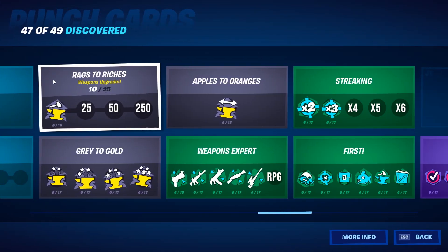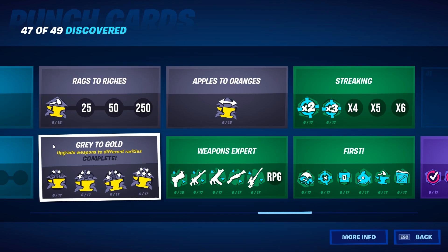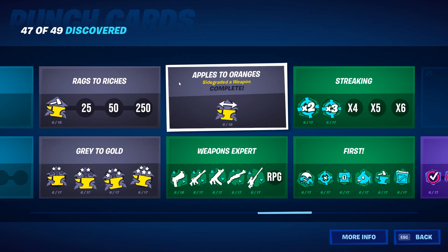The next cards are about the upgrade machine. You need to upgrade some weapons, upgrade them to a different rarity, and also you need to sidegrade a weapon.